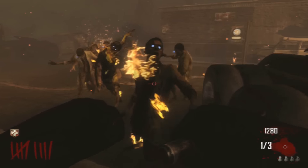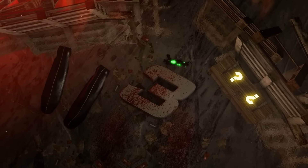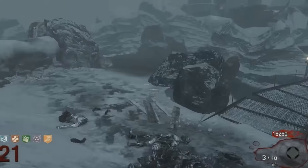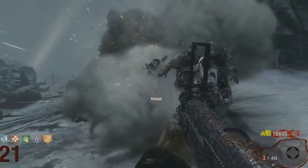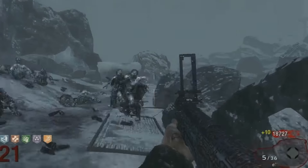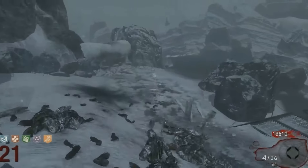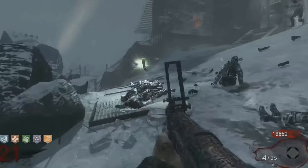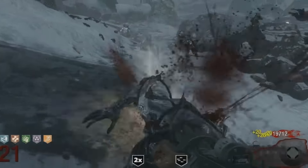Coming in at the number 3 spot for the worst Call of Duty gun of all time is the China Lake. Now in this gameplay on Call of the Dead we have it pack-a-punched, so it's actually pretty decent. But honestly, this gun is so useless. When you have the standard version, you only have two shots and then it takes forever to reload. It's literally like the worst gun — sometimes it doesn't even get kills. And if the zombies are too close to you, you're going to go down anyway. So there's really no point of using it at all.